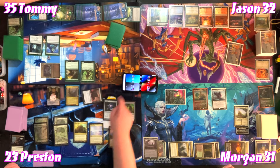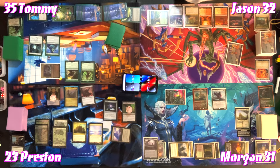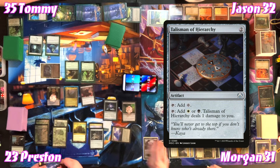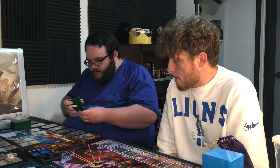Before passing, Preston taps Drag Recycler to sacrifice a Treasure — each opponent loses one life, he gains one. Morgan asks if Preston is coming after him — Preston says not anytime soon. Jason casts Talisman of Hierarchy for two generic, then swings Lotho at Jason for two. Jason wonders why he stopped playing Kenrith. Preston plays Karuga the Macrosage — it gains him four life but doesn't cascade since it's only mana value five.